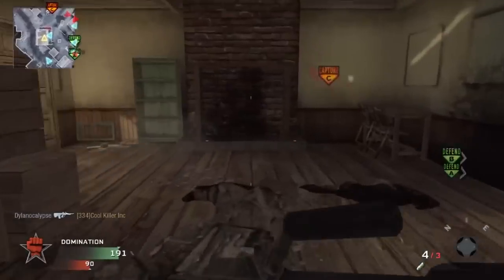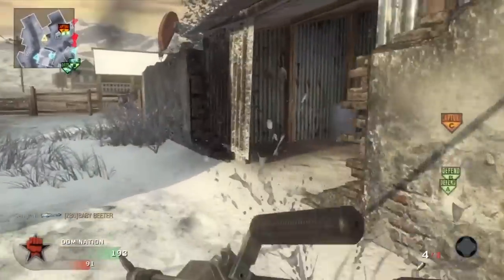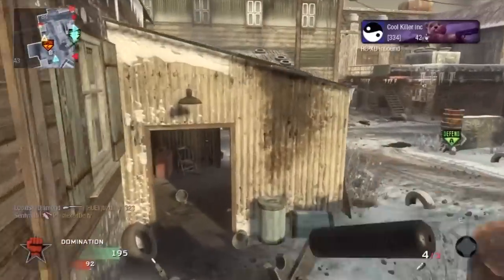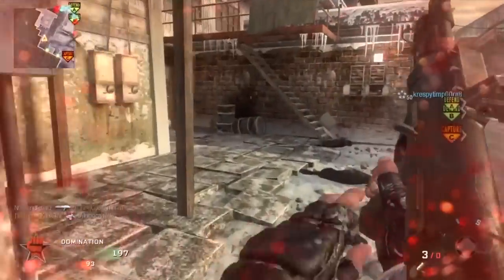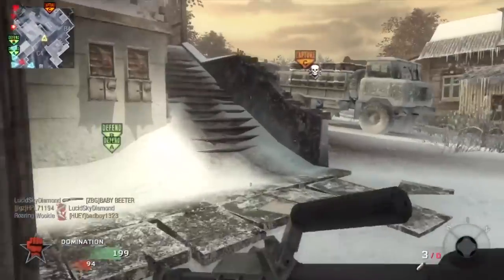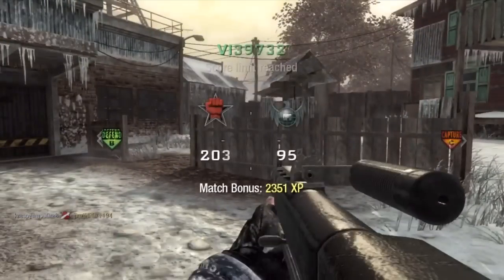Oh my god, look at this claymore, man. Kind of hiding up there, but Crespet Empora takes him out. Still trying to make this game exciting, but these guys are just hiding it out too well - been running around the map like crazy. If this guy had called in his RC car a second later I would have blasted the car instead of him and blown him up with it. That guy really wanted to camp it out - he had a claymore guarding him and everything. Still running around trying to get the last kill but not even close.